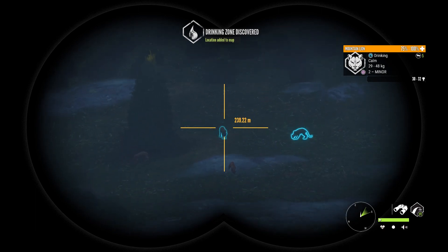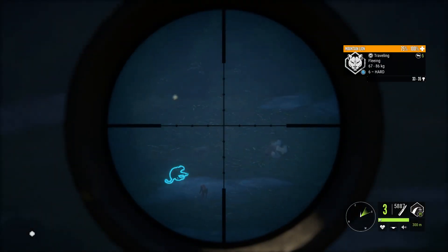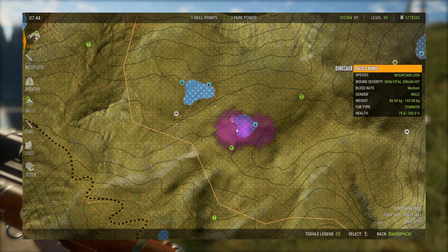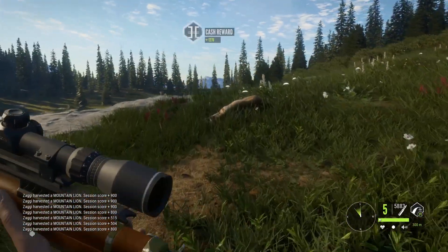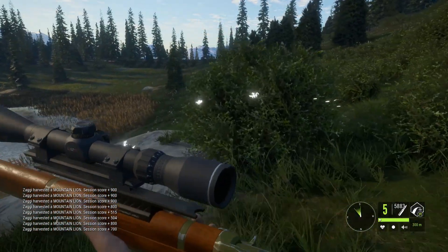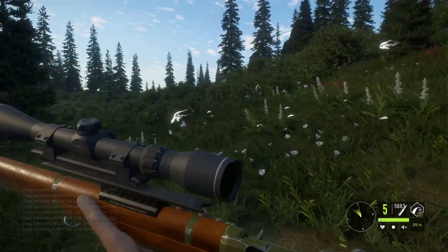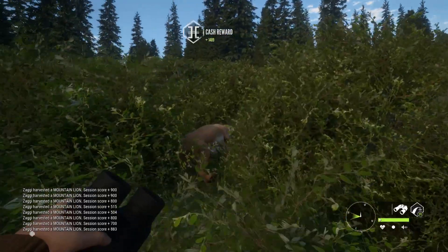Whenever they start doing that fleeing thing, they just stand around for a little bit before they actually go anywhere. Look at that — obviously you can't care too much about your zones, which we don't do anyway on this multiplayer map. At this little lake right here we just killed eight mountain lions, and this is probably the smallest one with 1276 cash. We probably made a good almost 10k in the matter of a few minutes. If you just get the vital on them they go down pretty quick — look, 1489, and this one is going to be 1500-something.